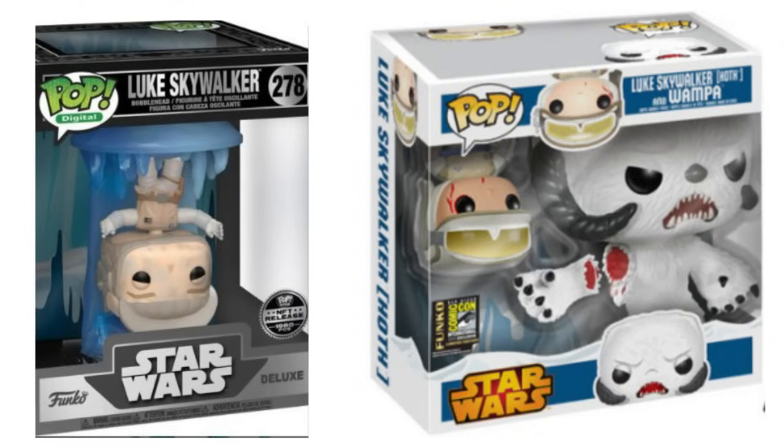Next up we have Luke Skywalker hanging upside down. This is the only pop out of the entire wave that actually has a dose of creativity. But if you've been around the Funko collecting game for a while, you'll realize that this pop is a copycat of something they did a decade ago. For 2014 San Diego Comic Con we got this very pop of Luke Skywalker hanging upside down in a two-pack with the wampa missing the arm. So for those of you who are excited about this, it's actually been done before by the very same company.